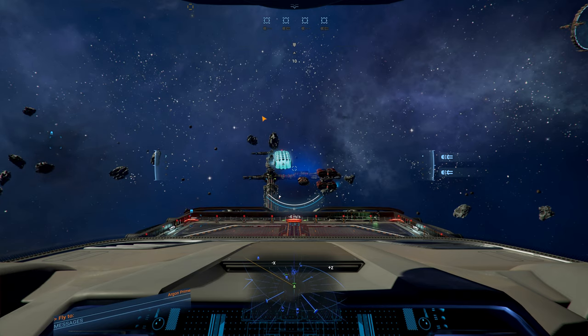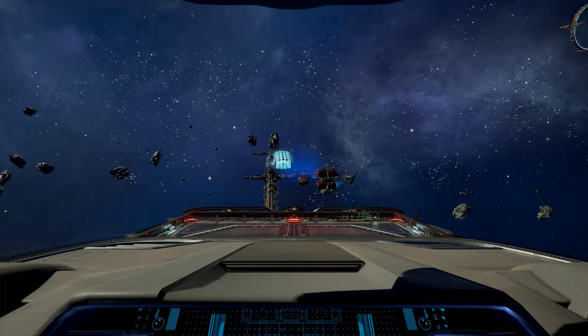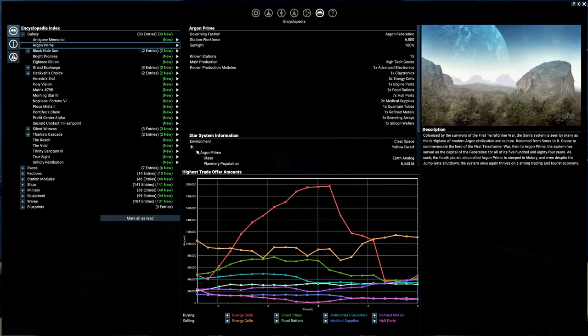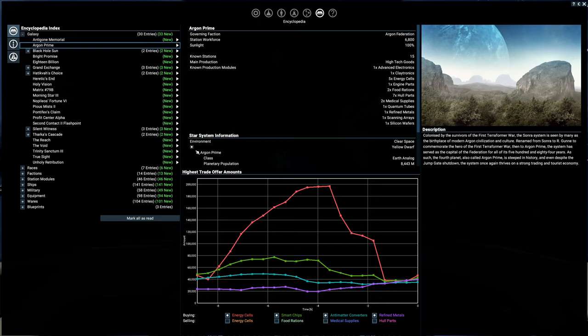That's one way to figure it out. Let's see some other tools. The encyclopedia is one place - if you go to Galaxy and then Argon Prime, you have a graph down here showing what they're buying and selling. If we take off selling, we just have buying. Advanced electronics doesn't show up here, but we'll find out why in a second. The numbers aren't as high as the top four on this list, so it's probably like number five or six, even though it's a critical component.